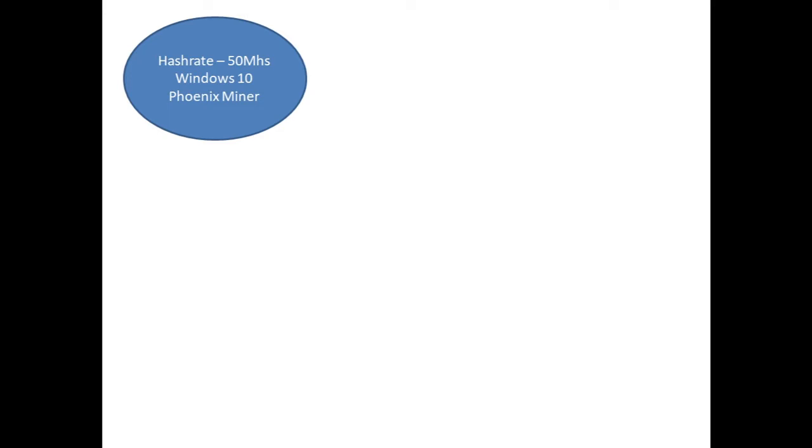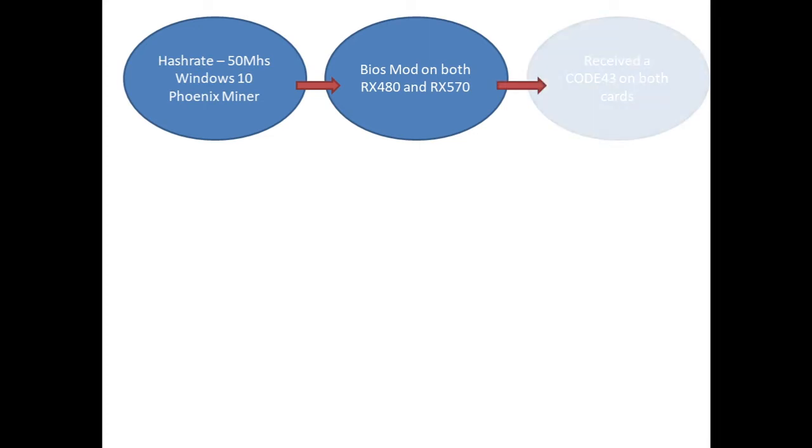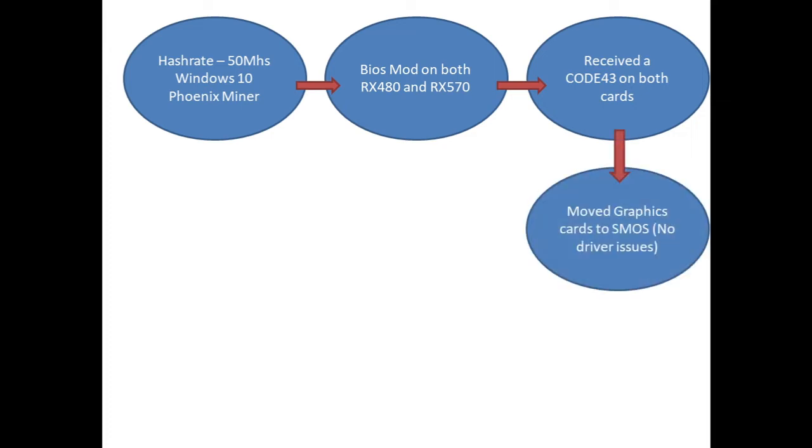In our previous video our hash rate was at about 50 MHz for the two cards we were running on Windows 10 using Phoenix Miner. I then decided to BIOS mod both the RX 480 and RX 570 and received a code 43 on both cards. If you receive a code 43 you are unable to mine with the card, but I remembered doing this on the RX 570 and moving them over to SMOS, and we had good hash rates on the RX 570.